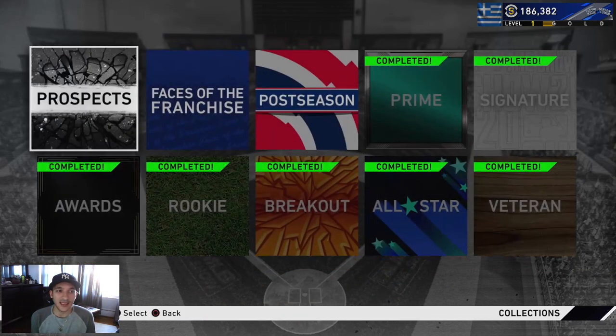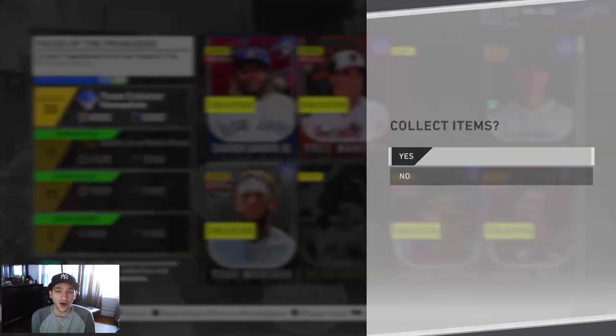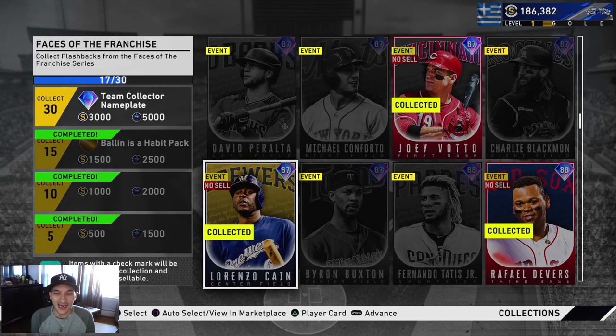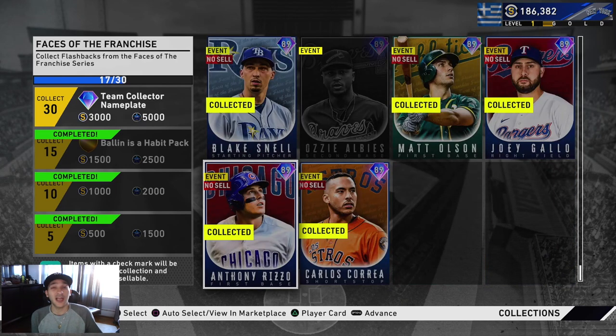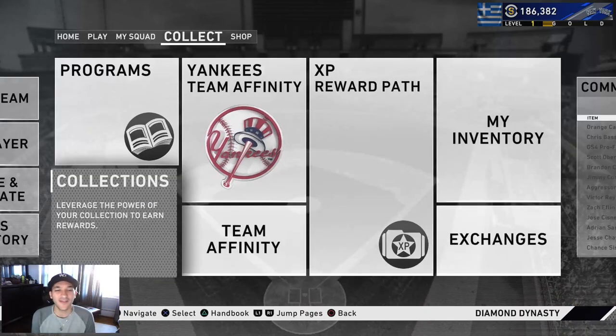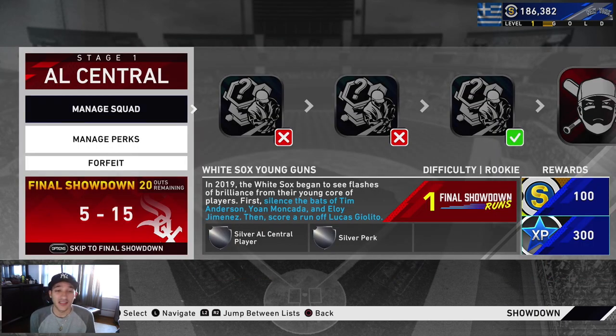The other thing is Face of the Franchise - this is what I've been grinding. We got 17 of them so far, we're halfway there. By Sunday I expect to have all of these completed. This is the best way to build your team - get these Face of the Franchise cards. Let me go into the showdown really quick and explain what I've been doing. I was skipping right to the end sometimes, but the success rate wasn't that high.